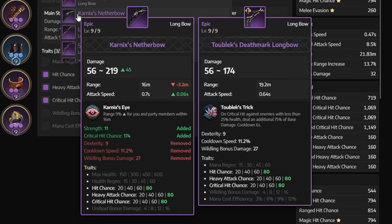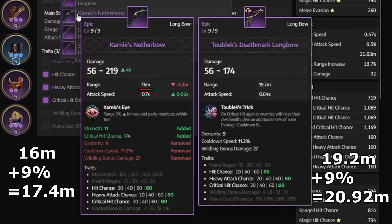Next is range. A lot of people don't know about this, but the weapons have their base range. Just because Carnix has that 9% range increased passive, it doesn't make Carnix longer range than 2 Black. 9% of 16 meters is 1.4, so your Carnix range is going to be 17.4 meters because your passive is always active. That range increase percentage is based on your base range of the weapon. So if you're using 2 Black and someone in your party is using Carnix, you're getting 1.7 meters. Between Carnix and a 2 Black player, there's going to be about 2 to 3 meters difference, give or take.